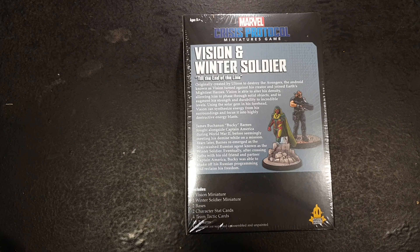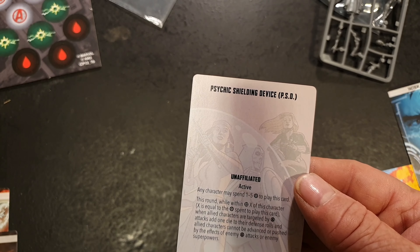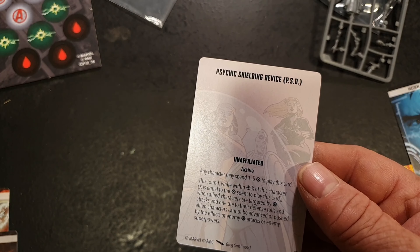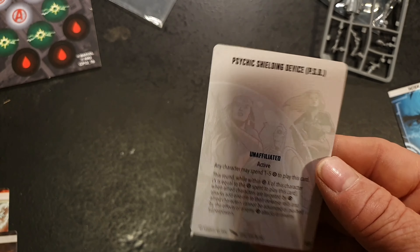Psychic Shielding Device, or PSD, is an Unaffiliated active card. Any character may spend 1 to 5 power to play this card. The number of power spent equals the range. When an allied character is targeted by power attacks, add 1 die to the defence rolls for that allied character, and they cannot advance or be pushed by enemy attacks or superpowers.